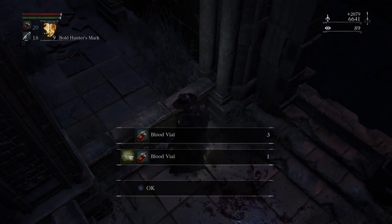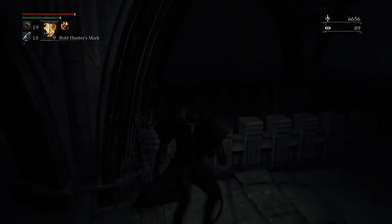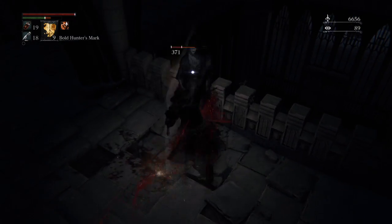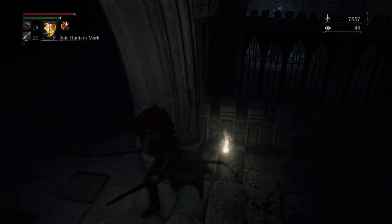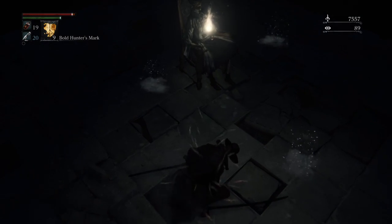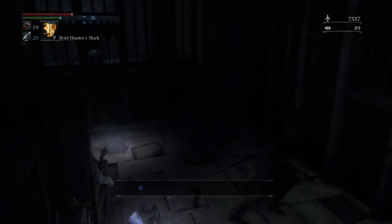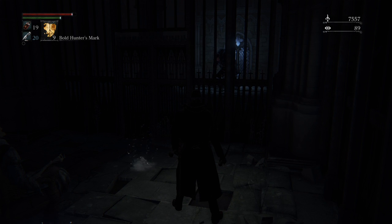What I'm going to do now is check out a little secret spot. Once we kill the bell-ringing woman here, fewer enemies respawn. There's a prison cell you can only access from above, and there's the Upper Cathedral Key. With that key we can open a door to a small optional area with two bosses, which is pretty cool.